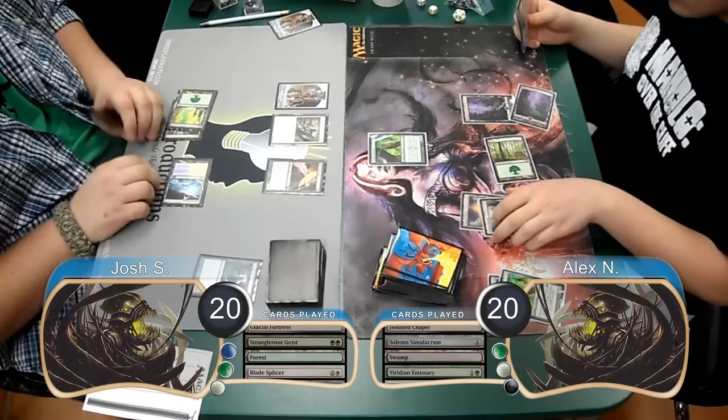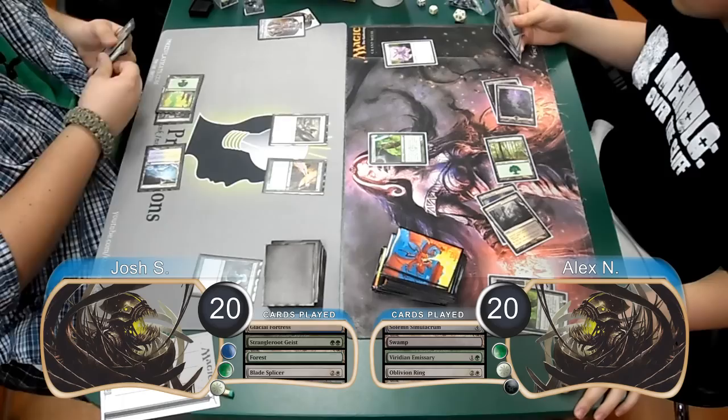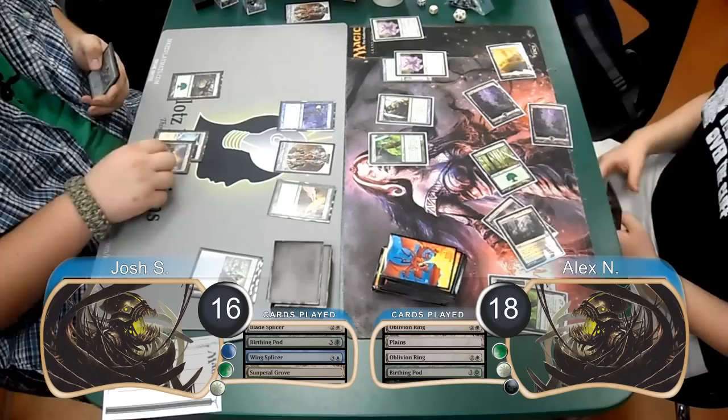He then played a second Viridian Emissary on his turn, and then followed it up by using an Oblivion Ring to get rid of Josh's Golem. On Josh's next turn, he started off by paying 2 life, going down to 18 in order to cast a Birthing Pod. He then went down to 16 to use the Pod to sacrifice his Blade Splicer and search for a Wing Splicer. Alex laid down a Plains on his turn and then used another Oblivion Ring to get rid of Josh's Birthing Pod.